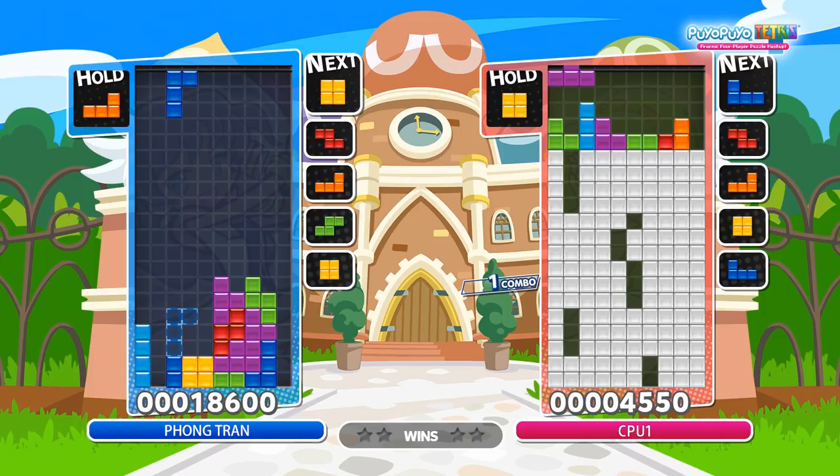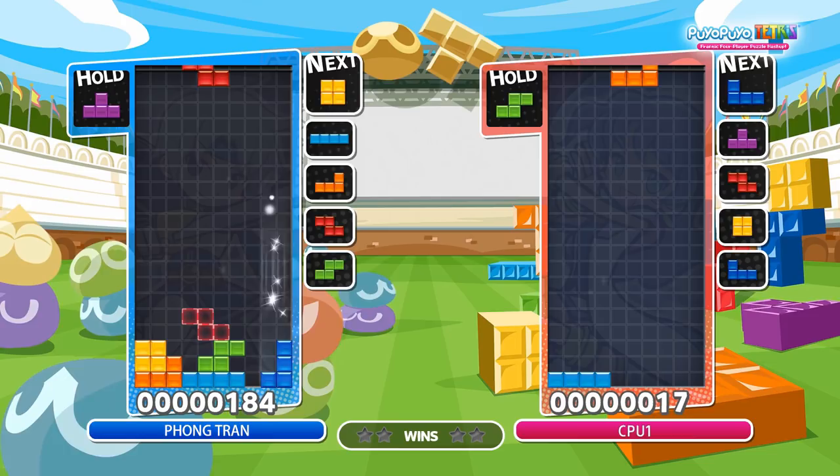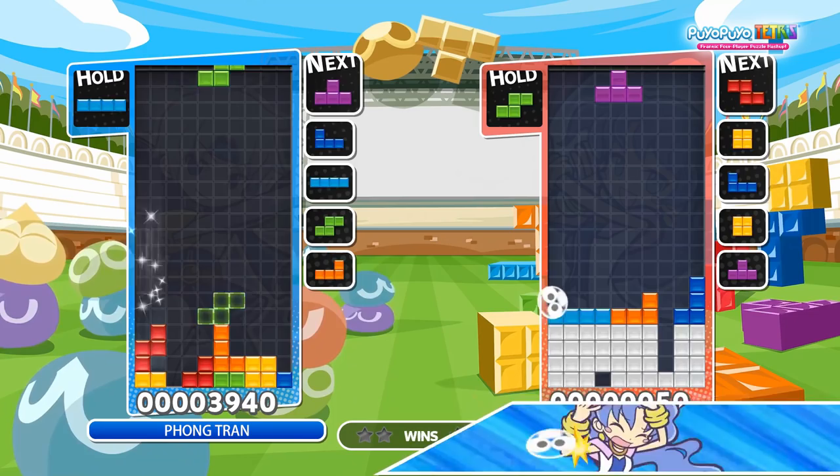Since your first 7 pieces will consist of one of each Tetrimino, there's actually a lot of ways you can start off the match with a T-spin double. If your I-Tetrimino comes early, you can make this popular pattern called TKI3. It's a T-spin double form that tends to lead into a lot more T-spins.